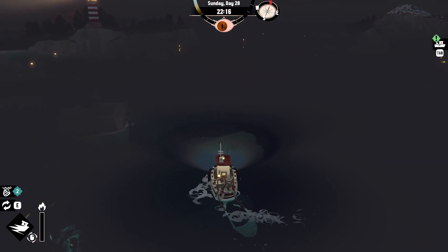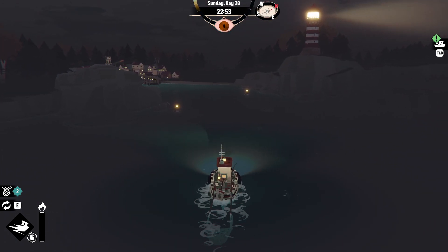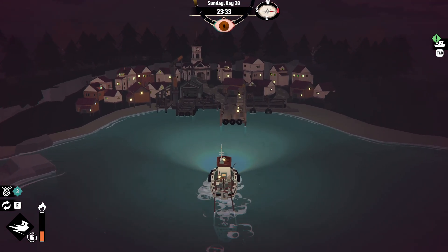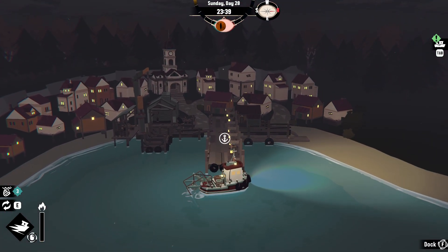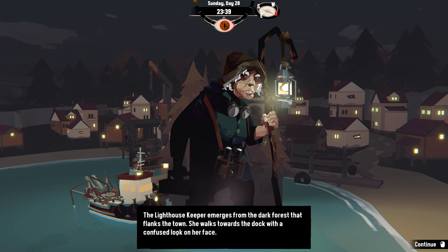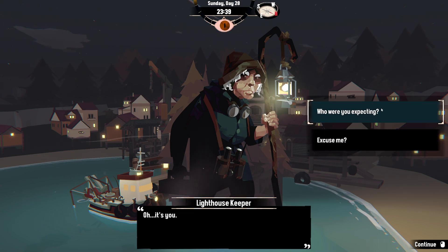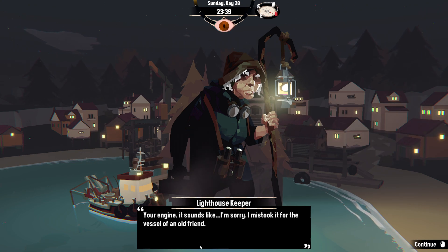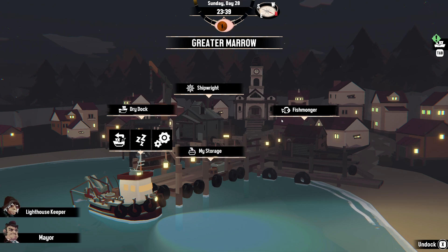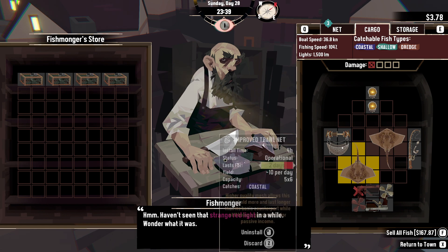I can't catch those, unfortunately. You're not tricking me. I'm not falling for that. The lighthouse keeper emerges from the dark forest that flanks the town. She walks towards the dock with a confused look on her face. Oh, it's you. Who were you expecting? Your engine — it sounds like — I'm sorry, I mistook it for the vessel of an old friend. She turns and walks back towards the lighthouse. Haven't seen that strange red light in a while. Wonder what it was — I'm guessing that was the key.